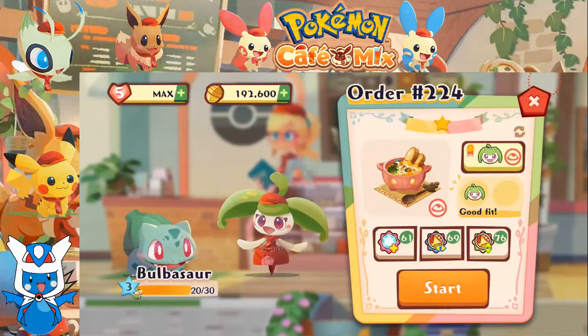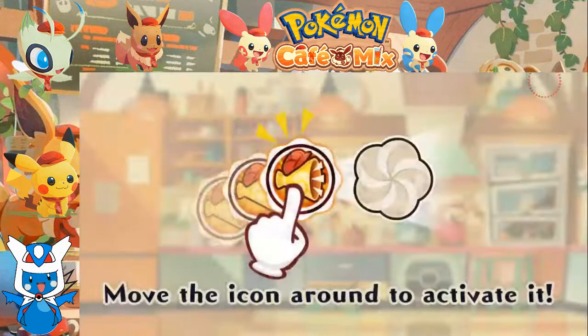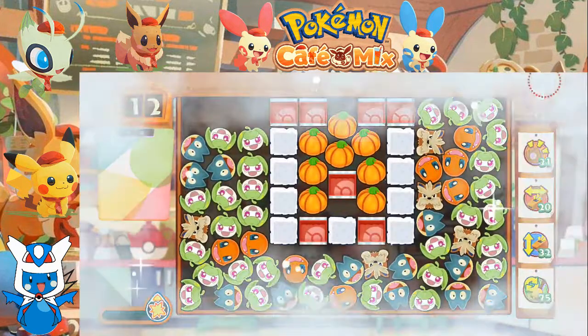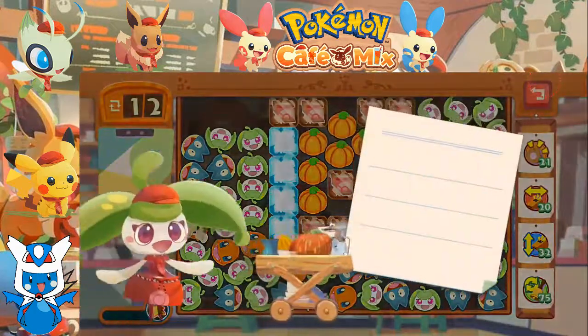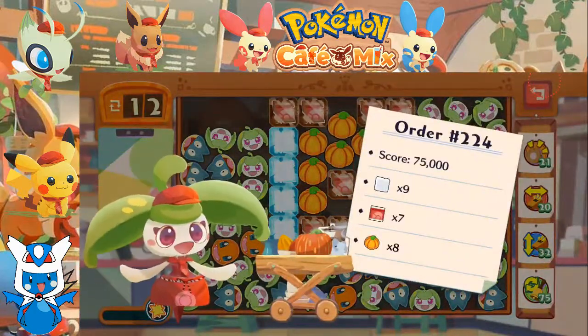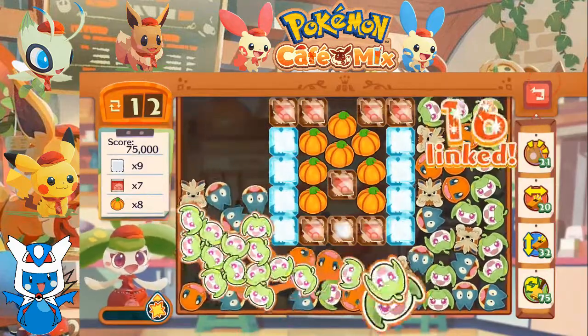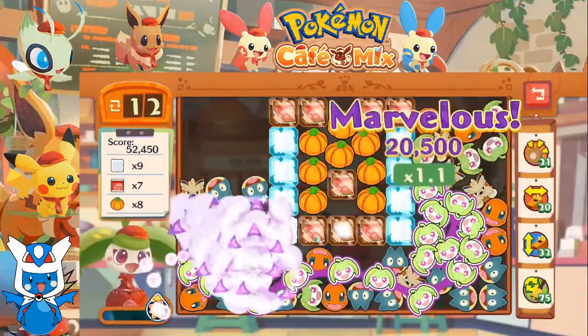Bulbasaur would like some soup. Alright, so we got ice, we got iced coffee, we got chocolate, we got pumpkins — we got so much stuff going on here.